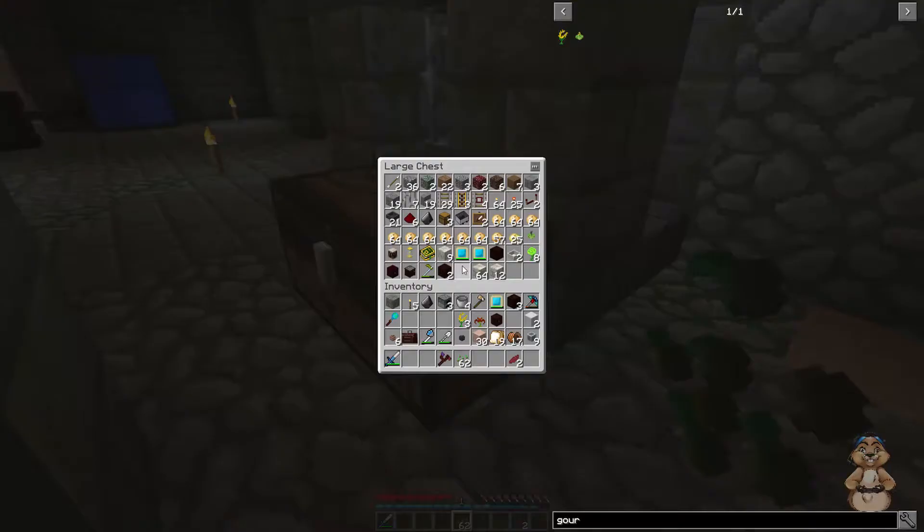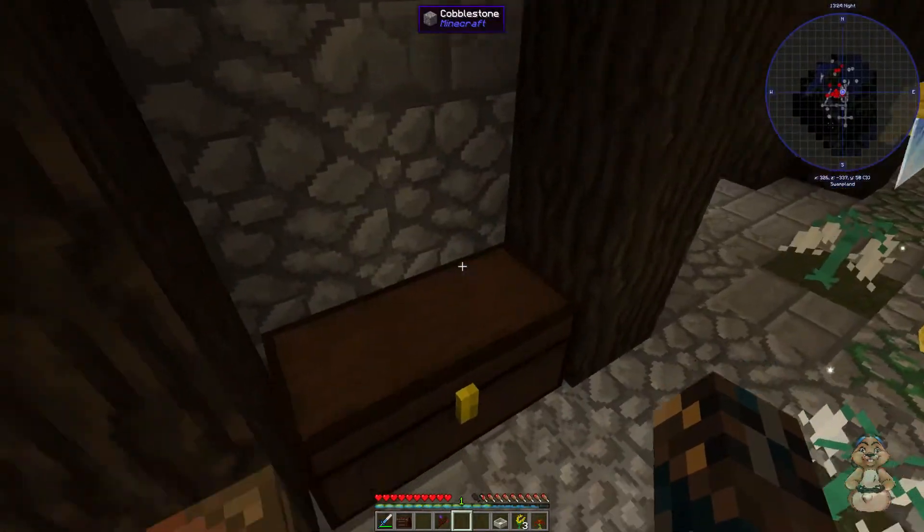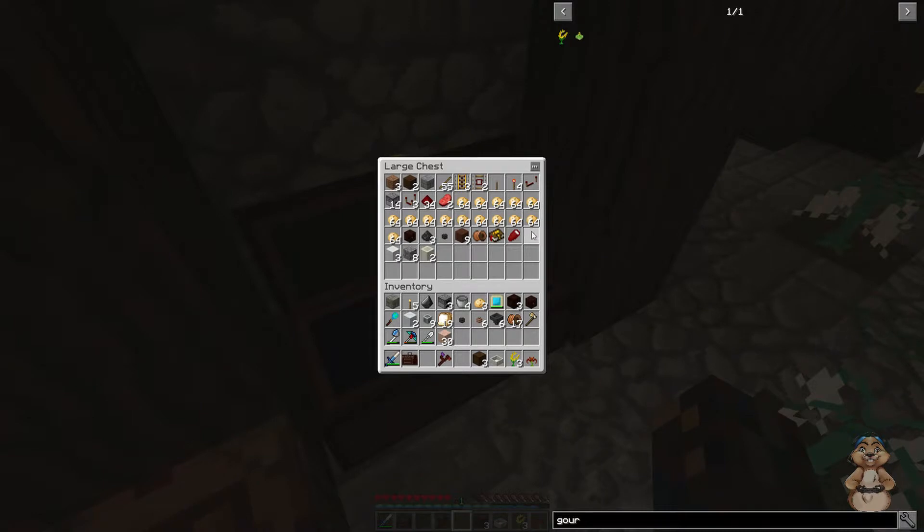Next we need to organize this a little better. Don't need that, don't need that, we'll need those. We will need a mana pool, we will need our open crates — I need three of those. We will need some potatoes. We'll need a mana spreader — I got a mana spreader right there. I need hoppers: one, two, three — I should need six hoppers. I should have what I need here. I'll also need some dirt.